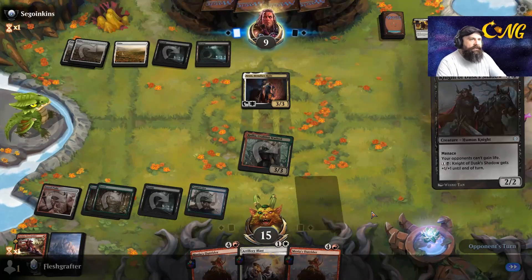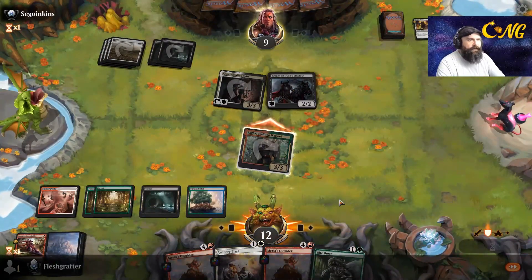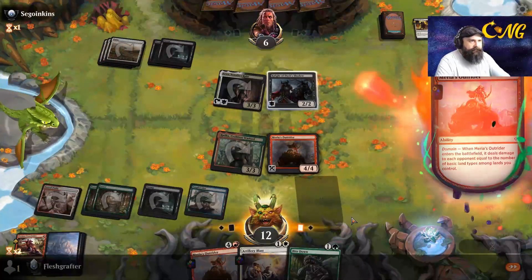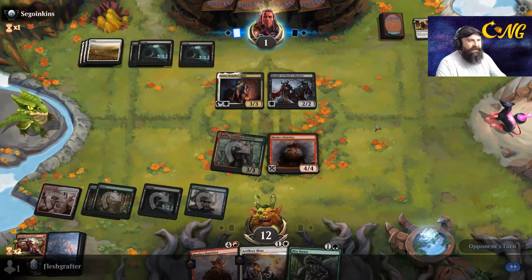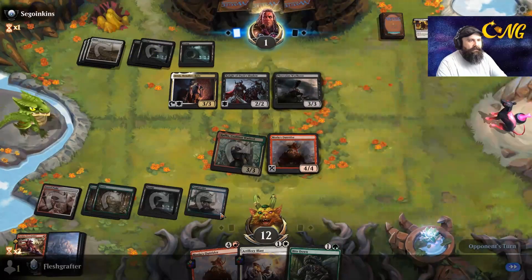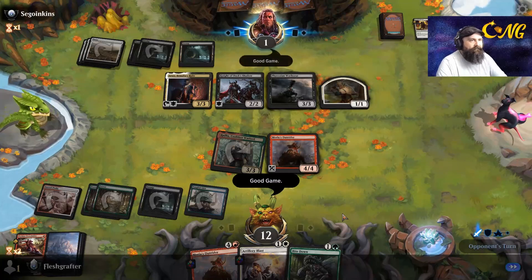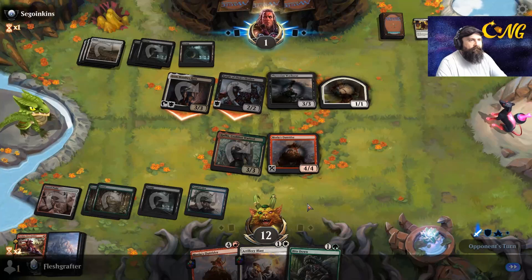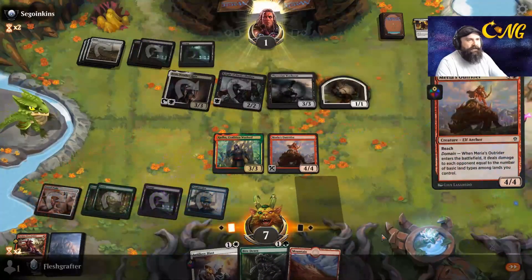Does the opponent still attack in? Oh they do - how brave! Three damage, they're down to one life. What does our opponent do? Because we just resolve the next one and they should die. The only way they can stay alive is if they gain five life, and at which point they still have to deal with what's on board. That's cute - oh, give them the GGs. I can't block them because of menace, but we'll play another one of these and they go kaboom.